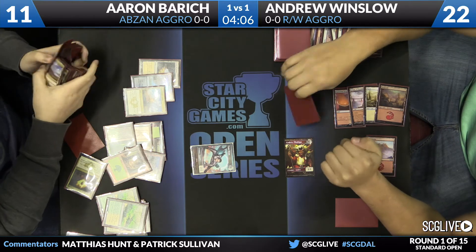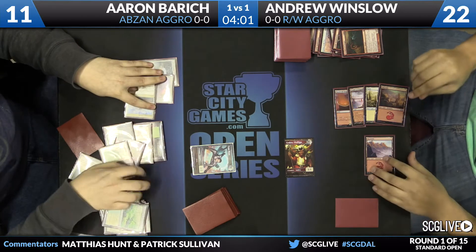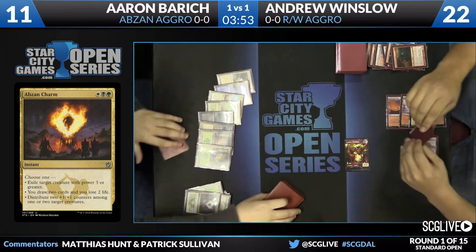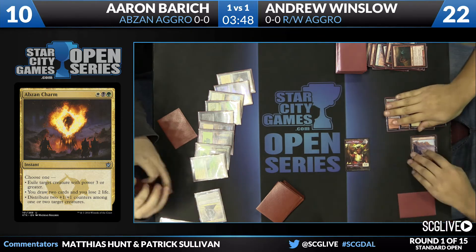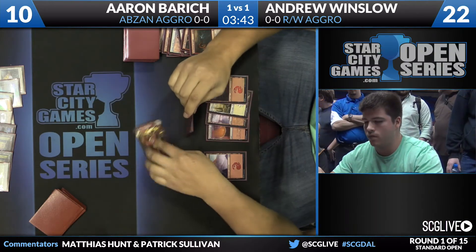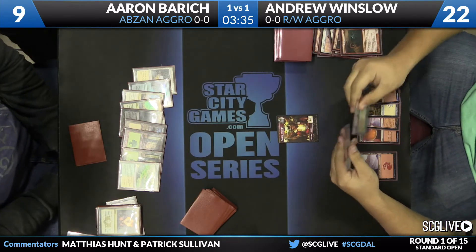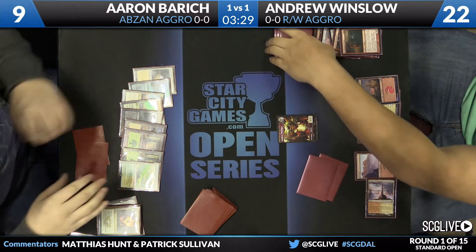Abzan Charm puts two counters on the Vampire and the Vampire will trade with Storm Breath Dragon. Andrew's attack with the token there was a little aggressive, but against Abzan Charm it was actually a free point of damage. Aaron's draw for the turn is Glare of Heresy. He's currently at 10, now 9 from the Goblin token. Two cards in Andrew's hand. Aaron has done a great job getting free resources, but he's still at nine lands to five spells — he seems to be getting bullied by the fact that Andrew has drawn more spells.